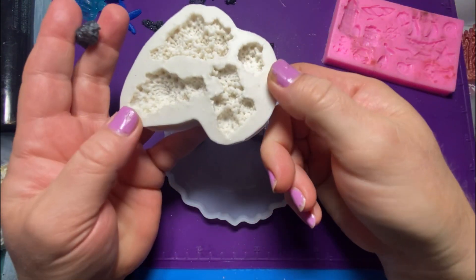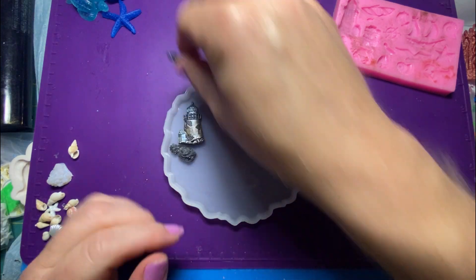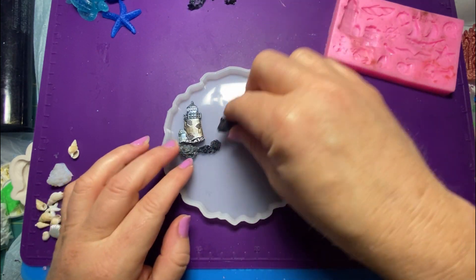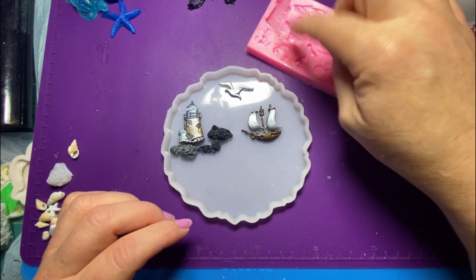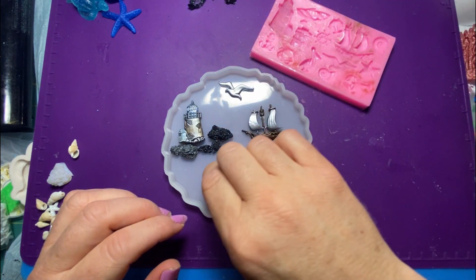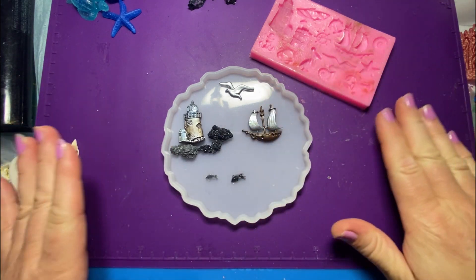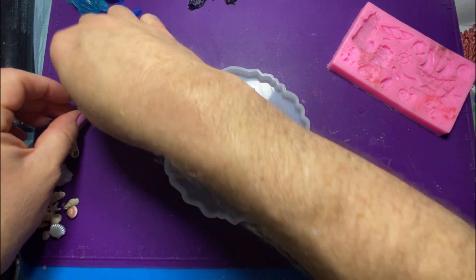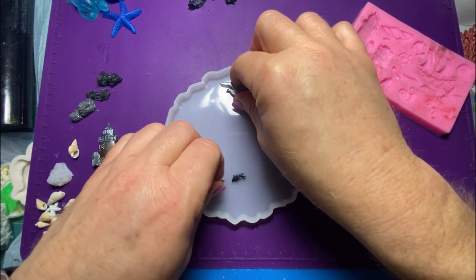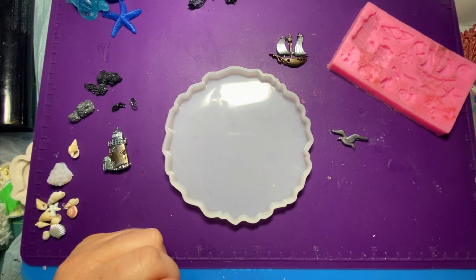From that haul I also got this mold which is like coral, but I'm going to use it like rock. I want to put it around the lighthouse just to make it look like rock. And then the bird is from this mold, and I have a mold that has a little fish in it, so I'm going to add some fish. I'm going to paint the background with micas, do a very thin pour, add these pieces, then cover them with clear so they show up.